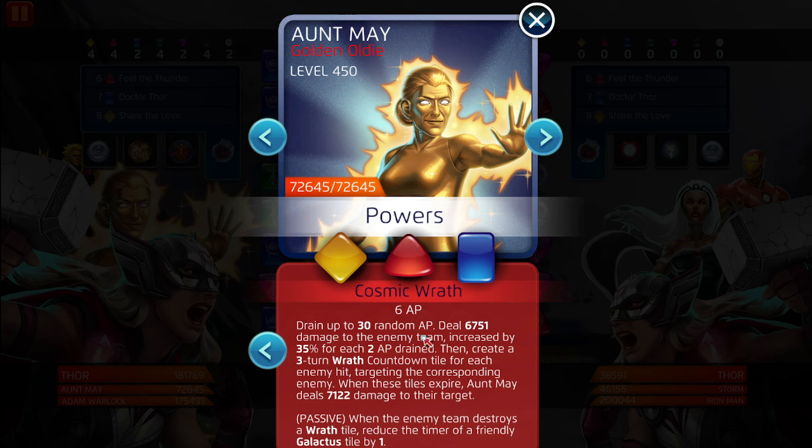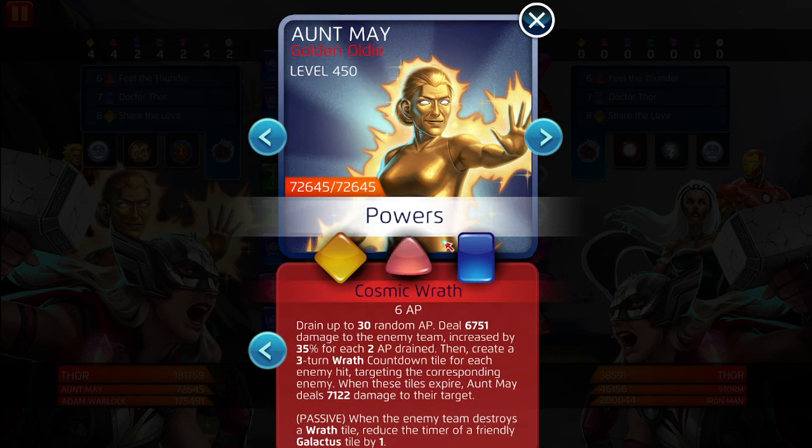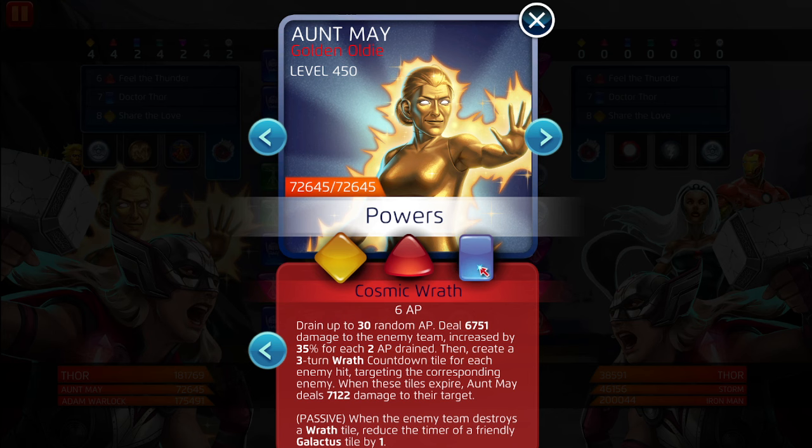You're essentially going to want to activate this as fast as possible. You're going to get that 6k-plus AOE damage and then get these countdown tiles. In PvP, unless you down Jane Foster first — which the match should be over by then — she just looks so cool, probably one of the coolest looking characters in the game. Her blue creates a 10-turn Galactus countdown tile that downs the target when it expires. If a friendly Galactus countdown tile already exists, lower its timer by one and fortify it. So if you want to activate this, activate it; if not, stick with the good old yellow AOE.